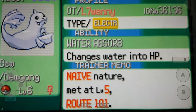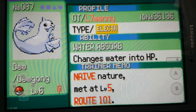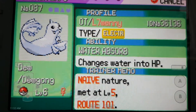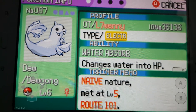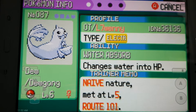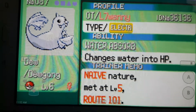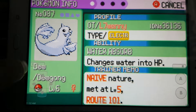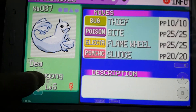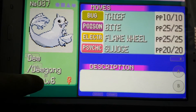Hello everyone, welcome to another Pokemon Emerald Extreme Randomizer Nuzlocke video. I'm just going to show you guys the starter we got and the stats: it's an electric type, has water absorb, is holding moomoo milk, and has thief, bite, flame wheel, and slow fudge.